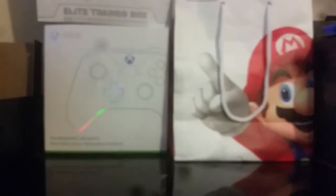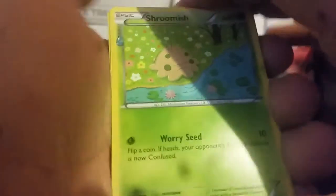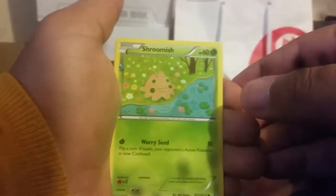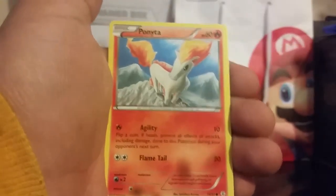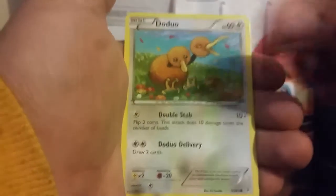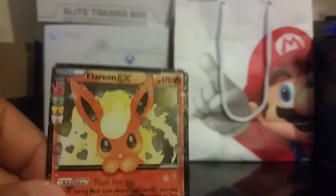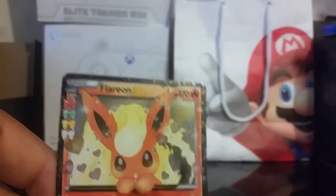Let's see exactly what we got in the final pack. So far I am loving the box. Tell me what your favorite pull was — tell me your favorite EX down in the comments below. Shroomish, Maintenance, Team Flare Grunt, Ponyta, Magikarp, Fairy Energy, Doduo, Reverse Max Revive, another Flareon EX, followed by a Parasect. Ladies and gentlemen, we have five EXs in one box — a hot box indeed.